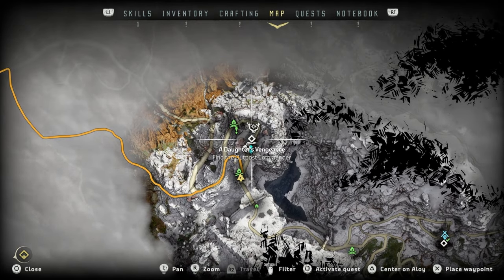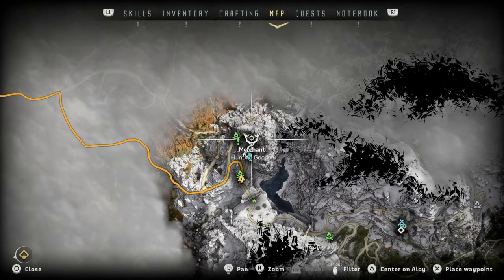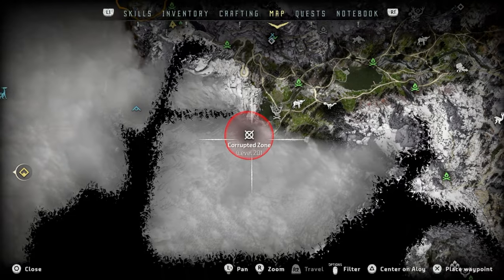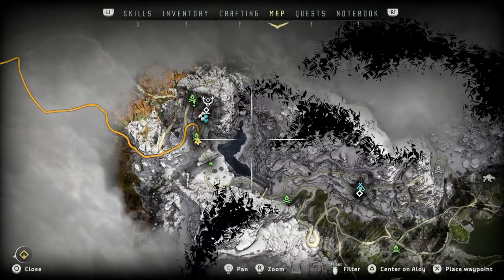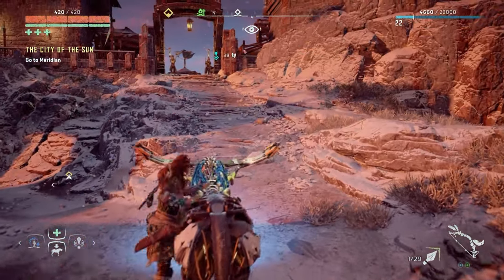There's a quest called Daughter's Vengeance — we've got to speak to a commander there. There's also a Pandit Camp here, another corrupted zone, and this entire area I haven't defogged yet. We'll do that all in good time as the videos progress. In the meantime, let's just go this way.